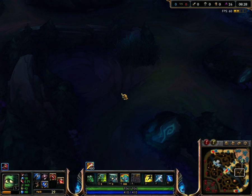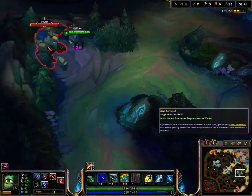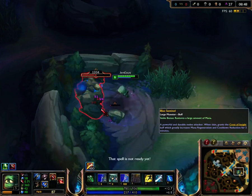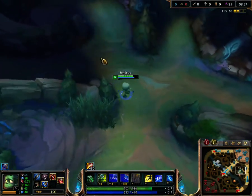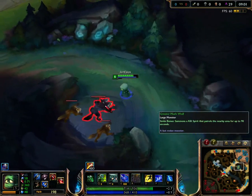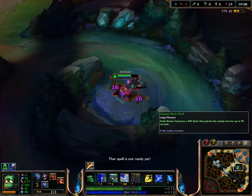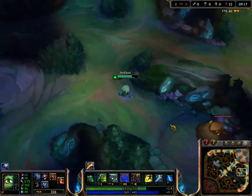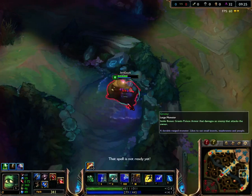Even a level 2 gank — taking Amumu on the red side of the map — is a pretty decent place for him to do ganks in the bottom lane and mid lane, because you'll still have the red buff. I believe that poison damage extends even to champions; I know it extends to lane minions. I think it extends to champions, and then you've got that blue buff so you can keep Despair running the whole time.